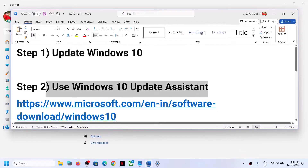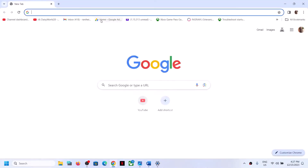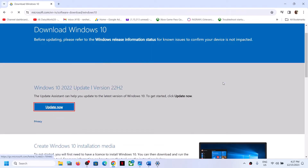If you're still facing the problem, the next step is to use the Windows 10 Update Assistant. Copy the link provided in the video description, open it in a browser — it will take you to the Microsoft website. Click on Update Now and then run the exe file.